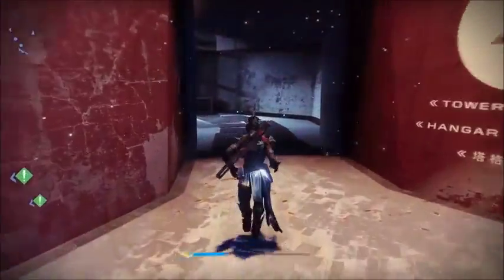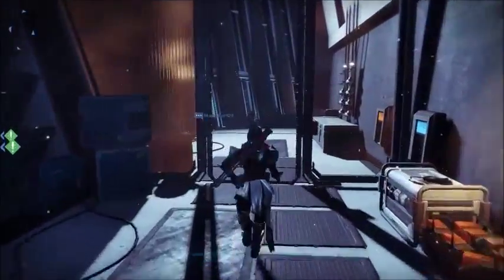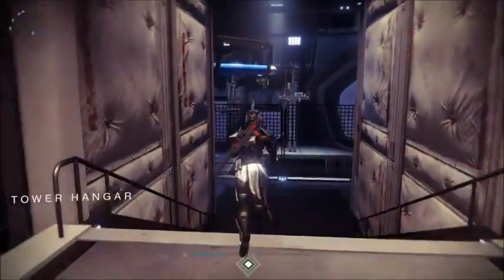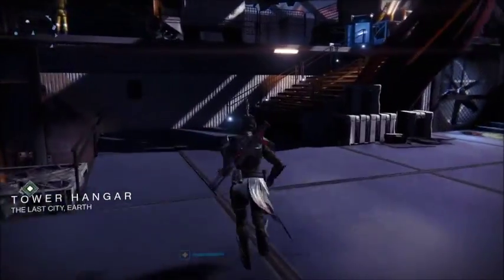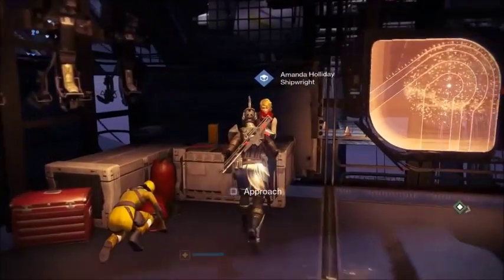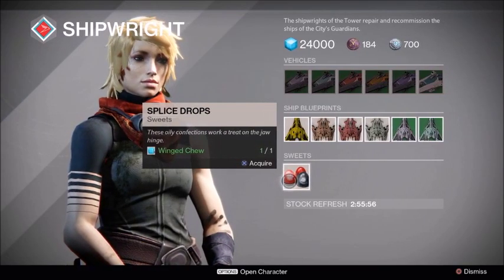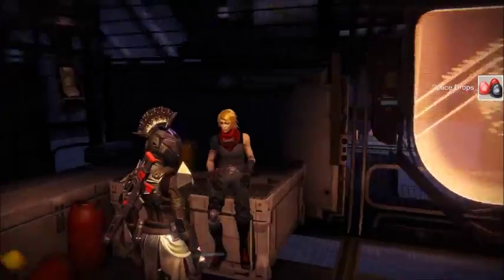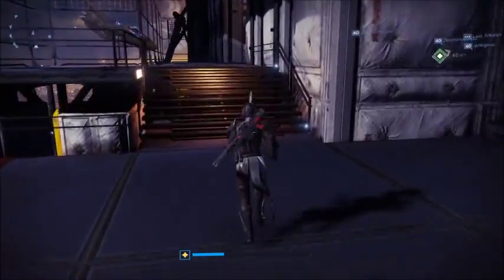Once you're done talking to him, you're gonna go over to Amanda Holiday. When you talk to Amanda Holiday, you're going to take the spliced drops. And then, once you're done talking to Amanda Holiday, you're gonna go over to the Hunter Vanguard.